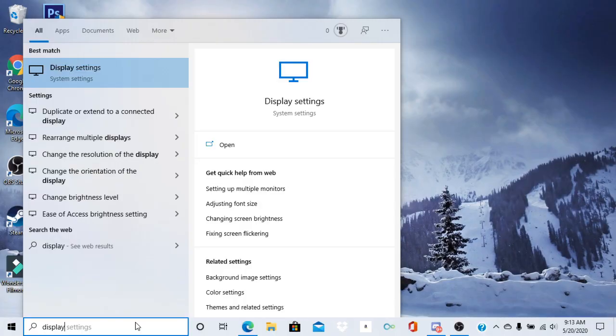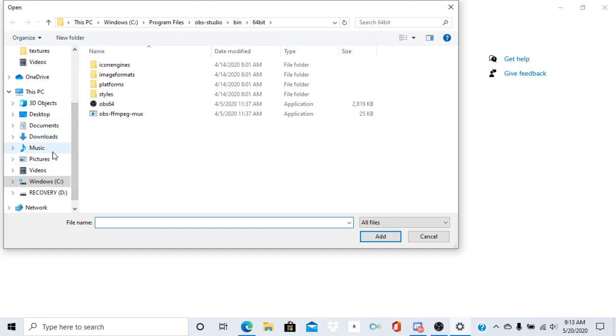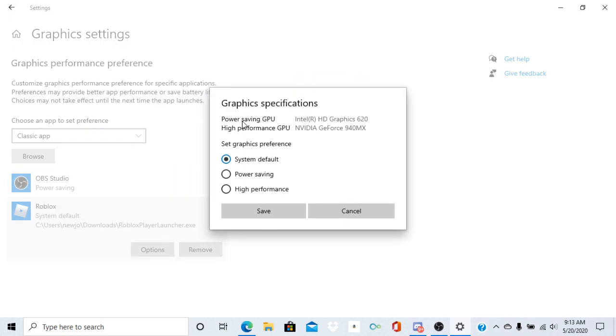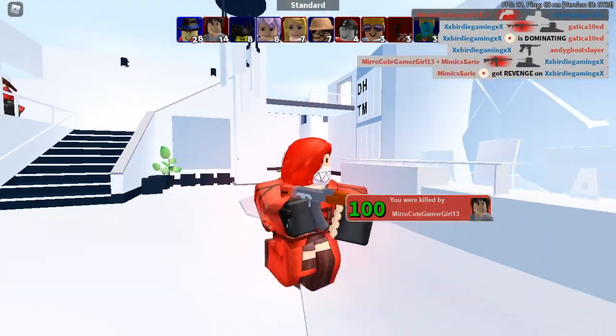The fifth thing you guys want to do is place Roblox on the graphics card. You do this by going into the settings — I'll show you guys on the screen right now — and change Roblox from running on your CPU to actually running on your GPU. It's a simple process and I'll show you guys on the screen.